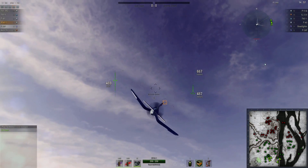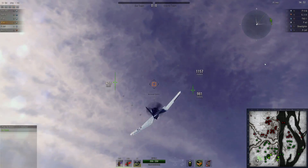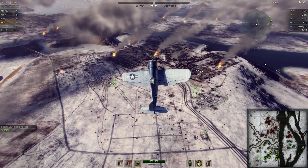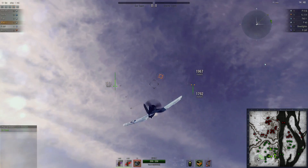Hey guys, Rock here with another World of Warplanes video. Today we're taking a look at the American XF4U1 Tier 5 Premium Plane. This was an early version of what became the F4U Corsair, and unlike the rest of the Corsair line, this one's actually categorized as a fighter.